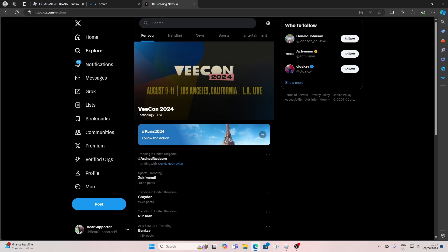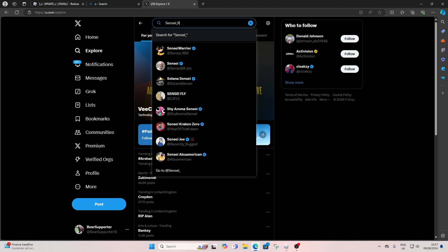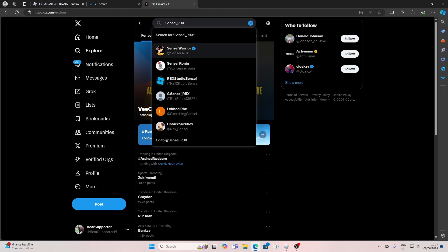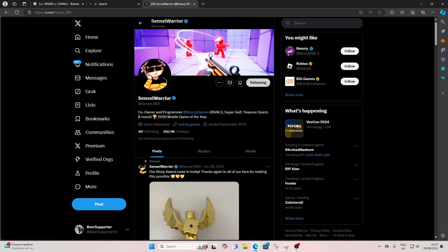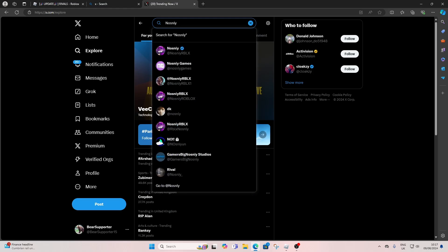Once you've created an account, go and explore and then search the following names. The first one you want to search is 'sensei rbx' — follow him. The next one you want to follow is 'nos niy roblox' — follow him.